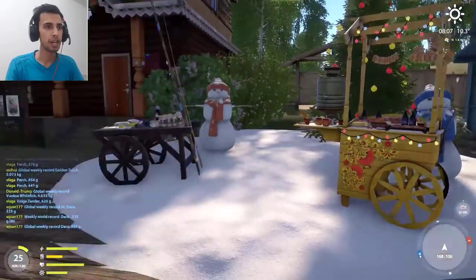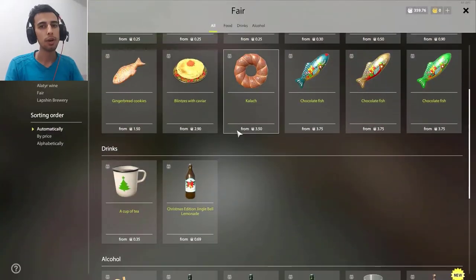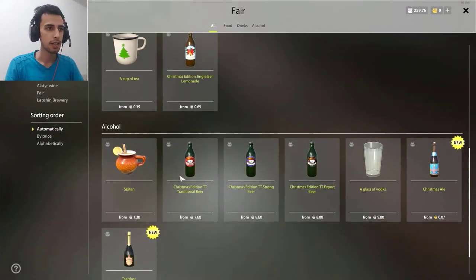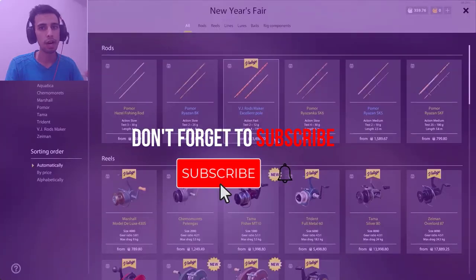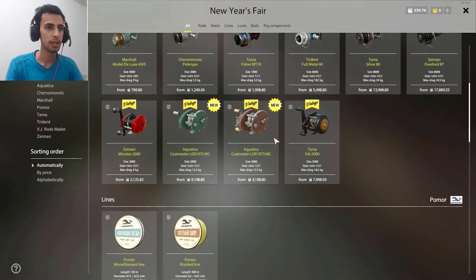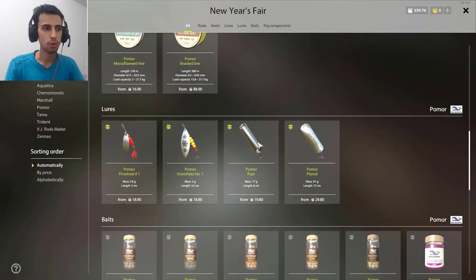As you can see, every month you have a fair and a Christmas fair. In the fair you can buy a lot of snacks and alcohol and stuff, and in the New Year fair you have a lot of new stuff — reels, some new lures and stuff.